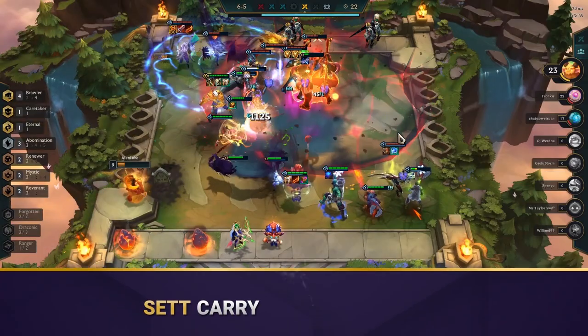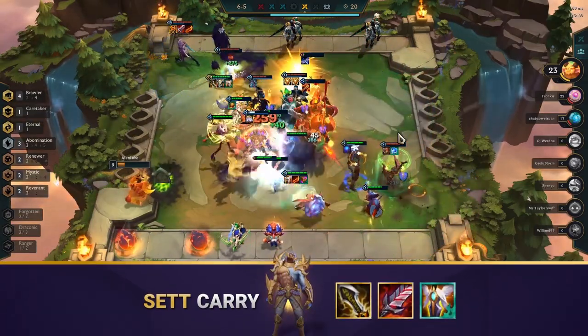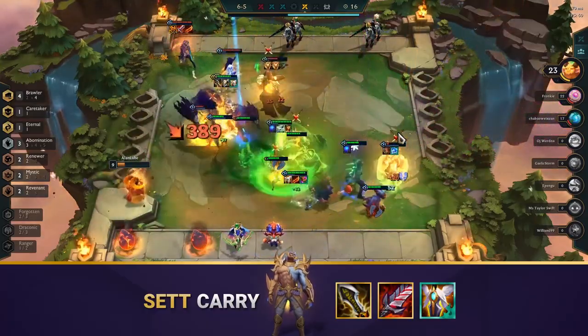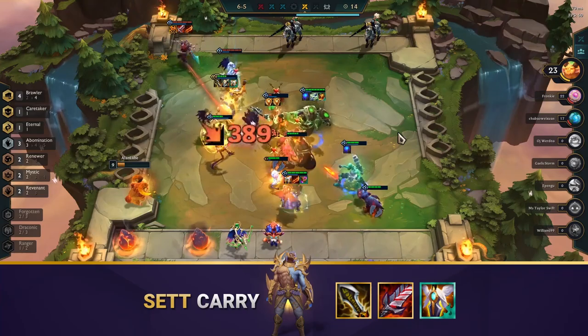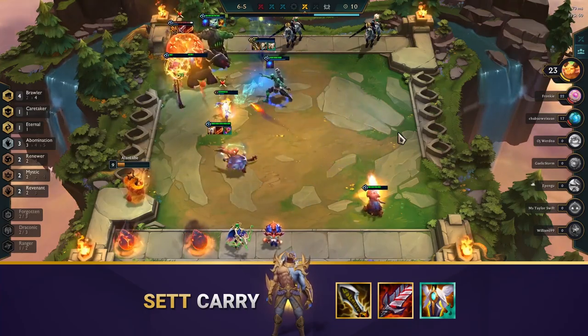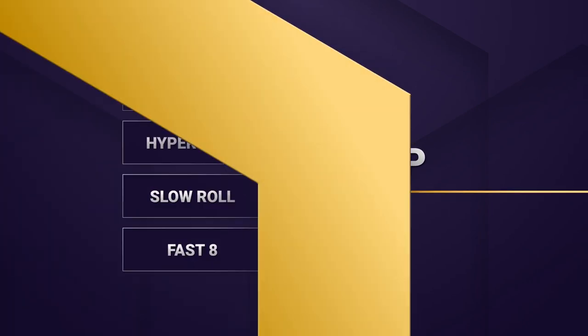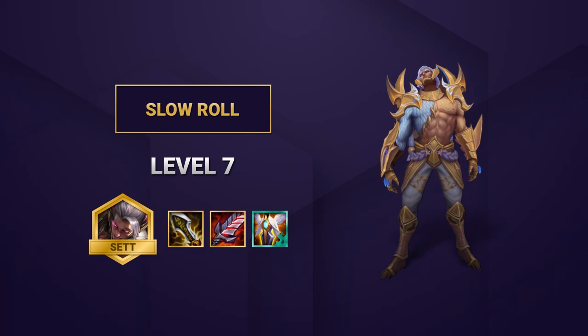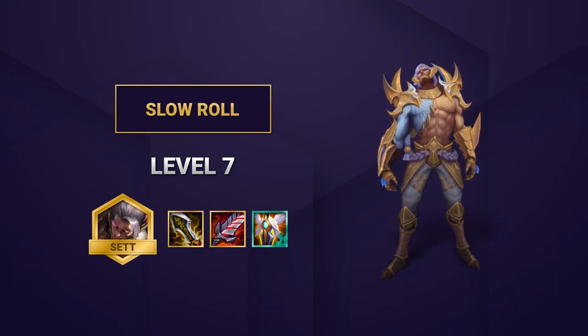This comp wants to play an extremely tanky board with Brawlers and Abomination. The main carry of the comp is Sett, who you look to 3-star by slow rolling or using the Draconic trait. His ability scales with things like Infinity Edge, making him a strong carry to hold attack damage items. This is a slow roll comp, meaning you'll look to 3-star your Sett at level 7. You can choose not to slow roll, instead letting the Draconic trait help you find your 3-star. However, this might take too long to find Sett, so feel it out as you play.